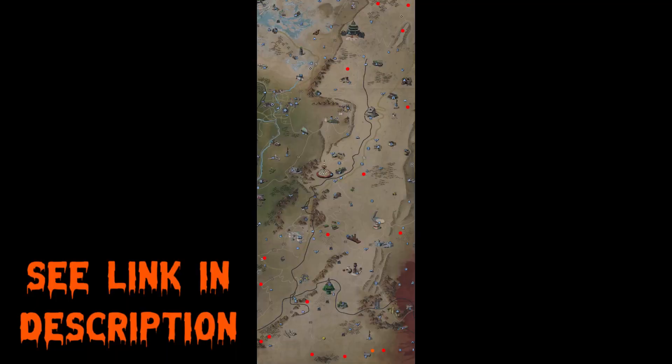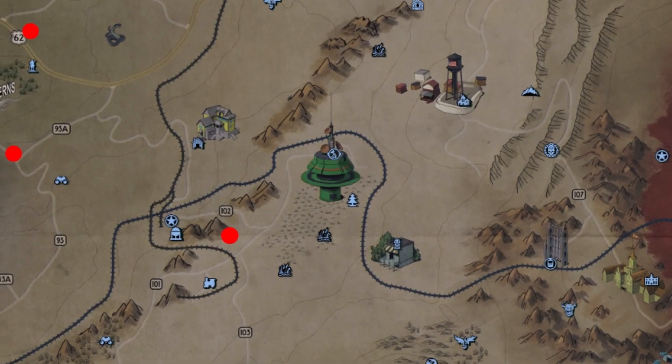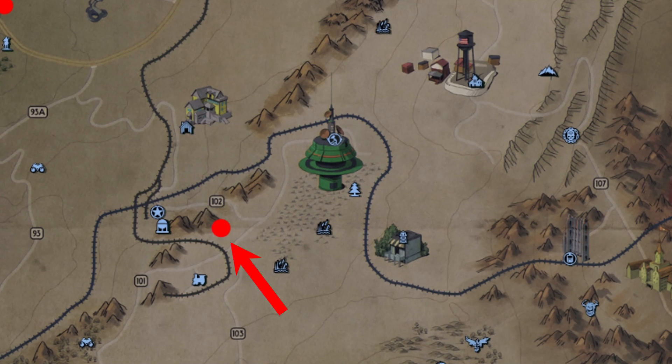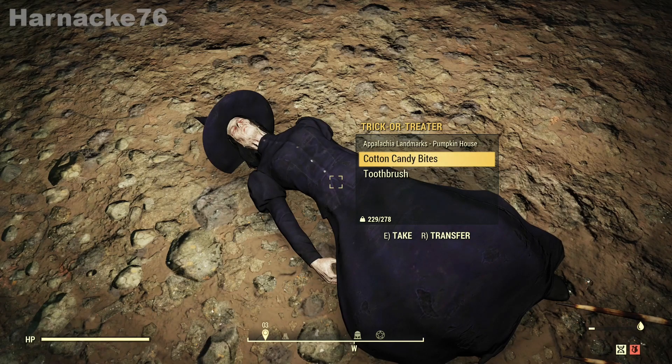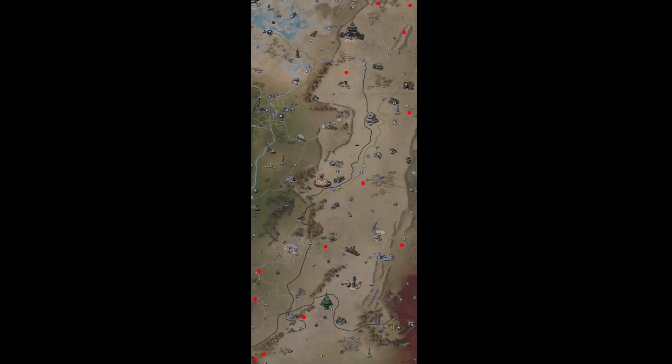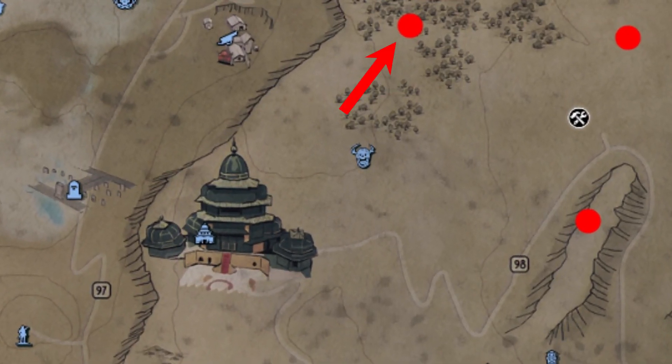Here is a map of the Savage Divide showing all of the various random spawn points across the Savage Divide which can spawn these characters. My team and I had particular success at a few locations. The first one being slightly to the east of Site Charlie, where we found the witch. For me she had two plans, but for other members of my team she had either one or none.